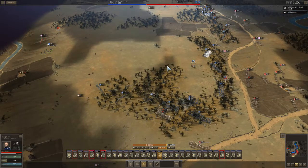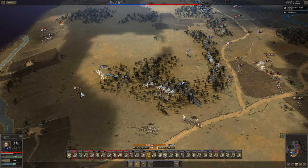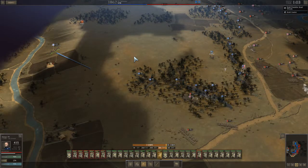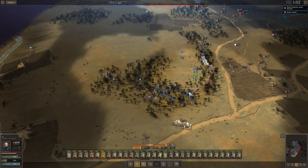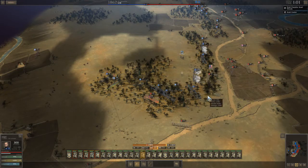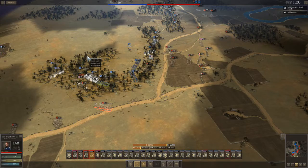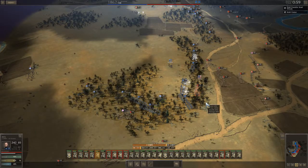My guy falls back, and the three star takes fire north and south. Units that take fire from multiple directions are not happy, so he routes. My unit is fine and recovers. He has two units now right on top of my 1861s, so I have the Iron Brigade charge forward and fire volleys. Unfortunately he fires at the wrong unit because I didn't micromanage and tell him to fire at the closest guy. I end up shifting units around to respond to each one of his attacks — he's attacking with really good three star units and you don't want to fight them one-to-one. You want to gang up on one unit, route it, then gang up on the next.